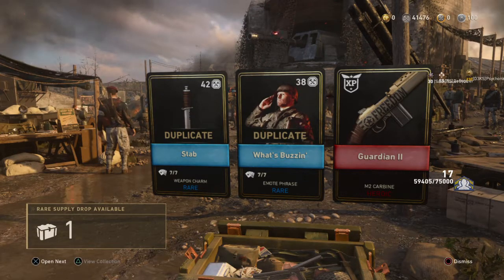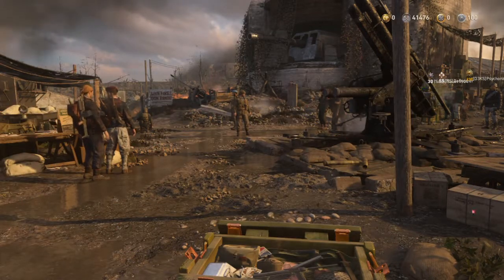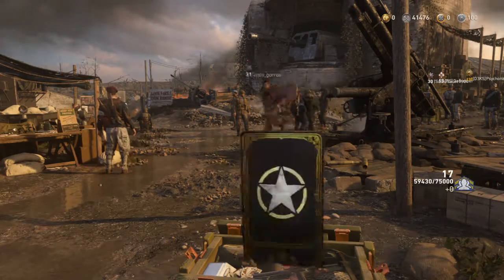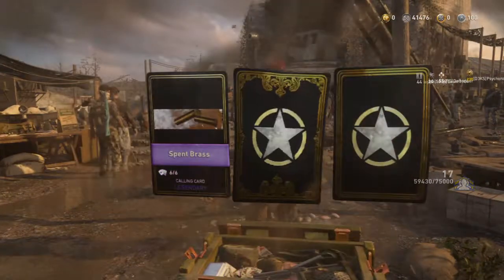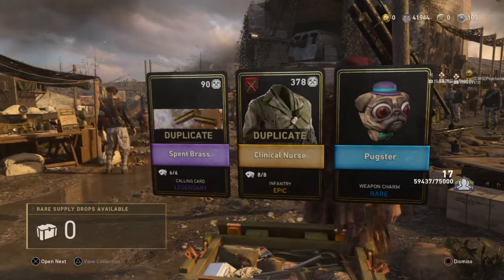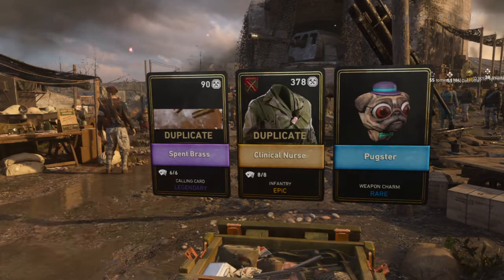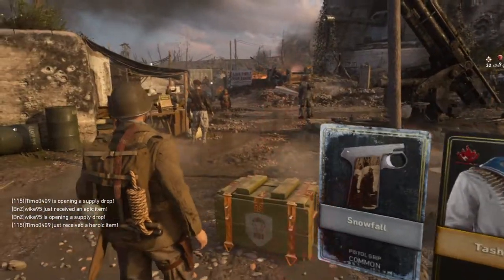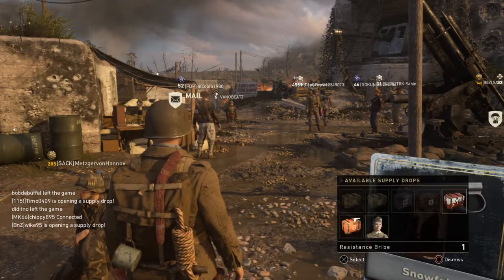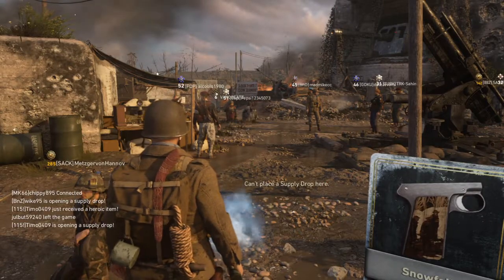Nice. Look at this lag. Pugster — that's pretty cool, I like that weapon charm. Yeah, quite happy with that. So yeah, some good stuff so far — the Type 2 Carbine heroic, Forest Sapper, and the epic MP40.